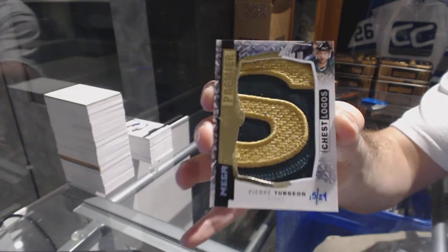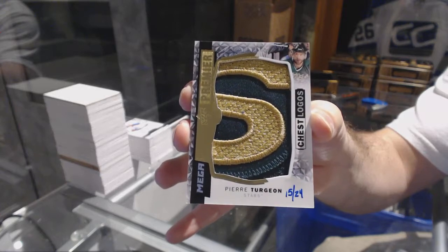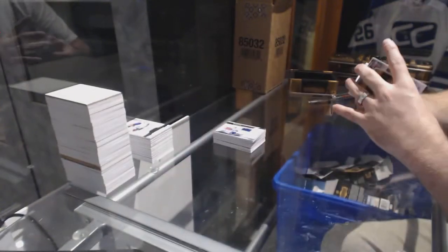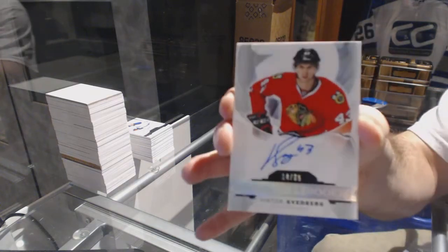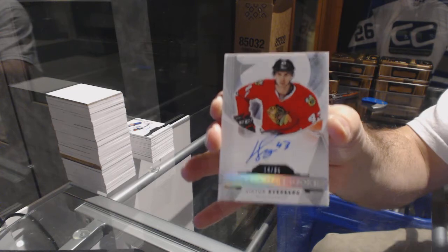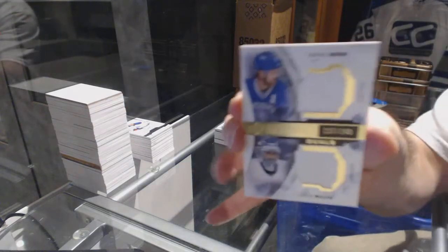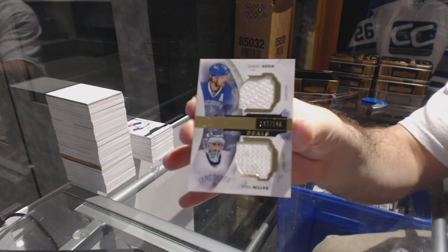That is filthy and will do very well — congrats! For the Chicago Blackhawks, number 65 Spectrum rookie auto, Svedberg. And we've got for the Vancouver Canucks, number /149, Ryan Miller and Daniel Sedin. There we go!